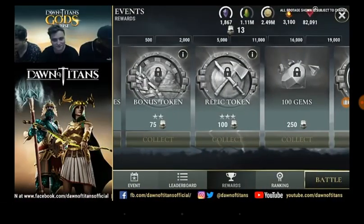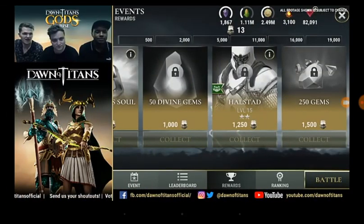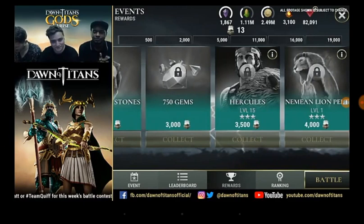As far as the rewards chain goes, the rewards don't really begin until about 4,000 or 5,000 souls, but you pick up some pretty good freebies on the way - some gems and some tokens. It's always good to grind to about 2,000 or 2,500 souls to collect those three tokens, which really helps you save up in case you're not interested in this event. You pick up Hercules at 3,500 souls, which is one of the best 3-star titans in the early game. The Lion Pelt is actually a pretty good relic - it gives you titan health, titan critical, and titan damage, which is better than elemental damage.